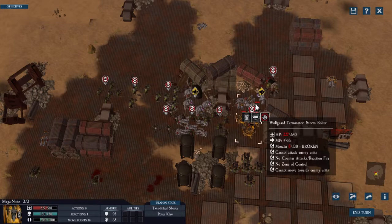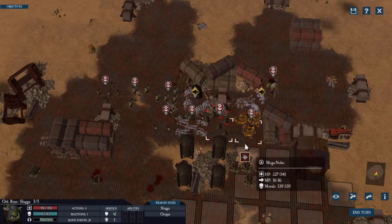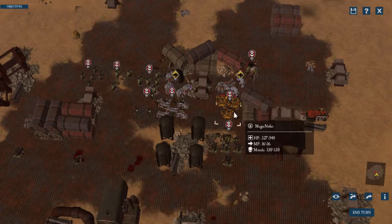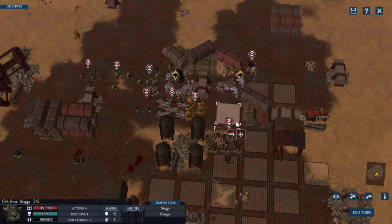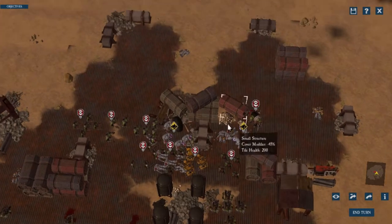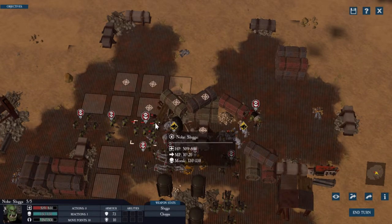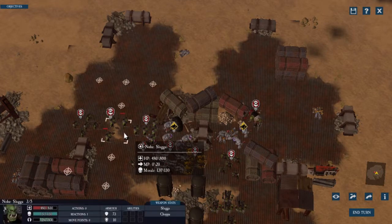We are deploying our forces and I'm trying to decide the best position. I think having our guys in cover is going to be the best way. Our Sluggas are just kind of hiding around here. I don't know if they're going to have flamethrowers, but they can really wreck our day if they do. Hopefully by keeping everybody in cover we should be pretty safe.